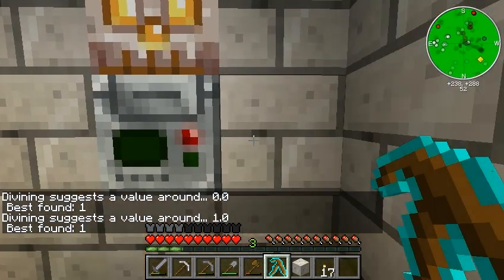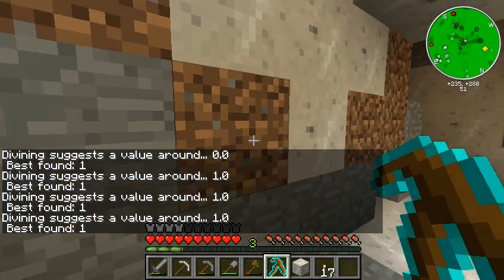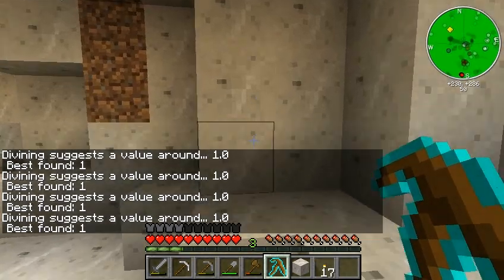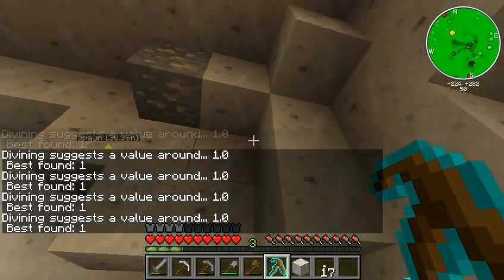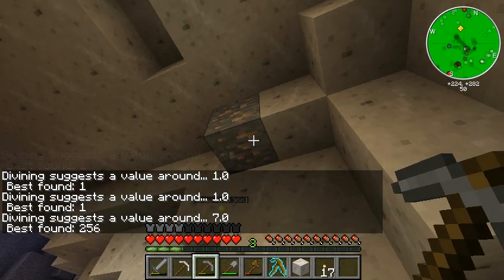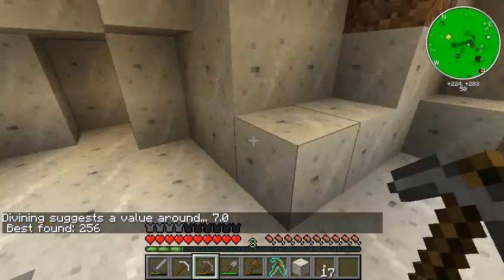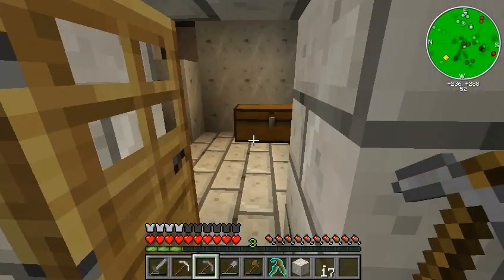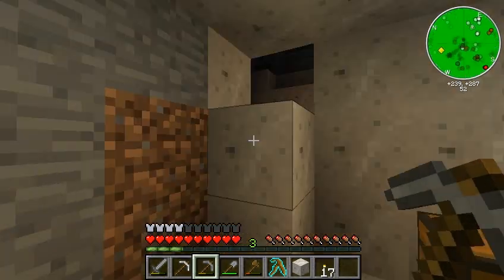We'll see what I've got here - anything anywhere? Really? Nothing? There's a little delay on it... Ah, here we go, there's some iron. If we click on this - 256, which is iron. Apparently I missed that somehow before. So that's the EMC value in Equivalent Exchange of iron, and that's what it tells you. So anyway, this seems like a pretty good place to cut it off.